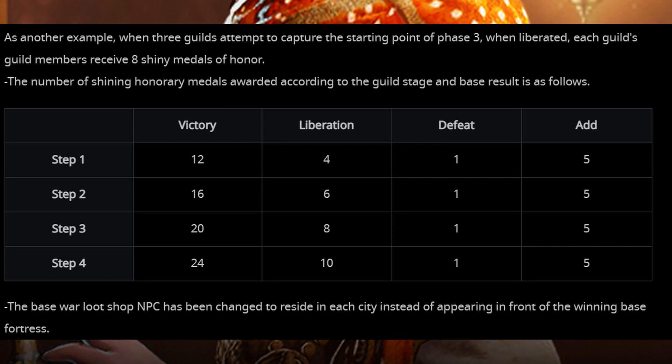If you summon siege weapons you can move them strategically to certain nodes you own. The amount of medals has also been changed to depend on how many nodes you win and what tier they are. The Node War loot shop that appears at the end of a victorious Node War will now reside in each city as an NPC, much like current guild managers. It's a good change — it makes sense instead of having an NPC that only shows up when you win despite you having the currency to use it.